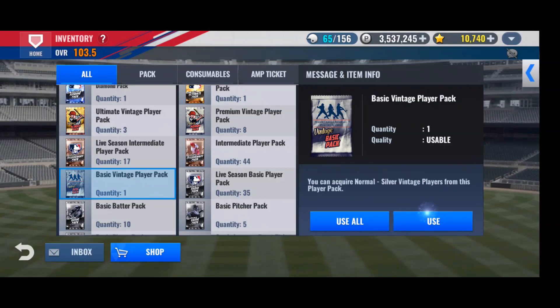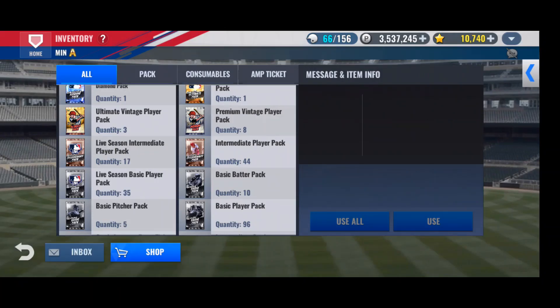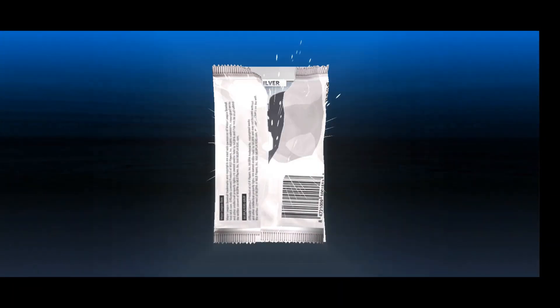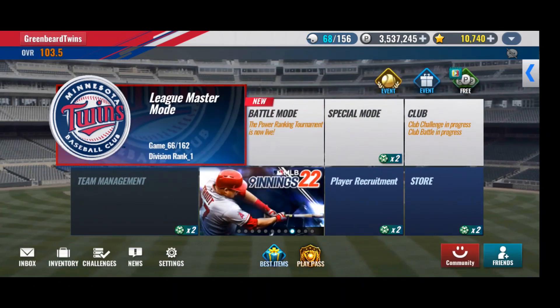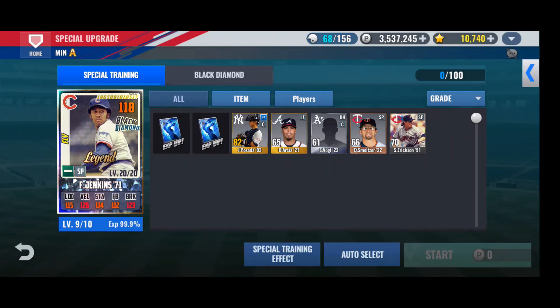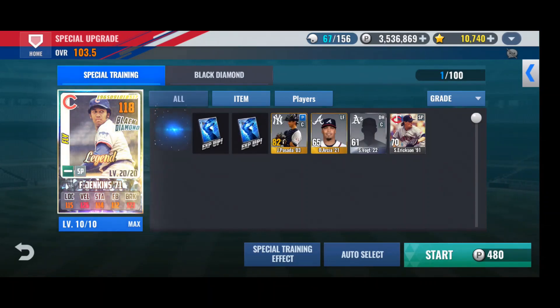We're gonna use this basic vintage pack. Actually, we're going to hold on to that in case we pull him in a higher grade. We just keep pulling Twins — we're just trying to pull random stuff right now. Okay, there's a couple. So let's go finish up with Fergie, and once he's done, we'll be able to start working on our batter sigs. There we go — Fergie is done. We don't have to worry about his special training anymore.